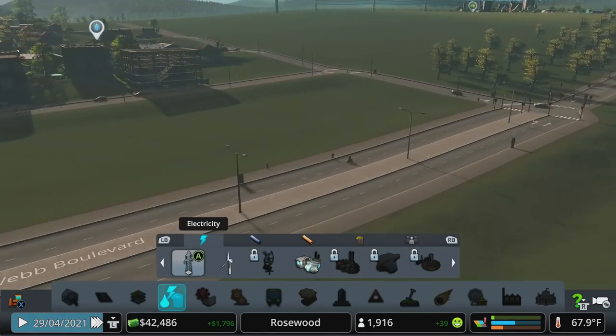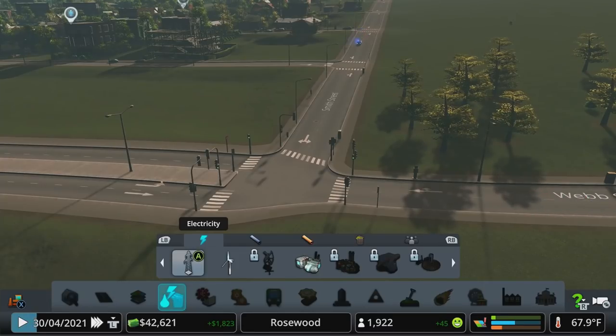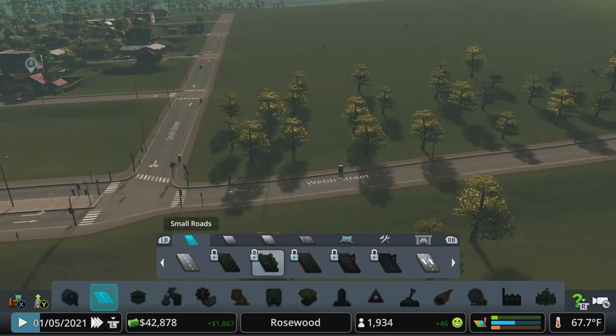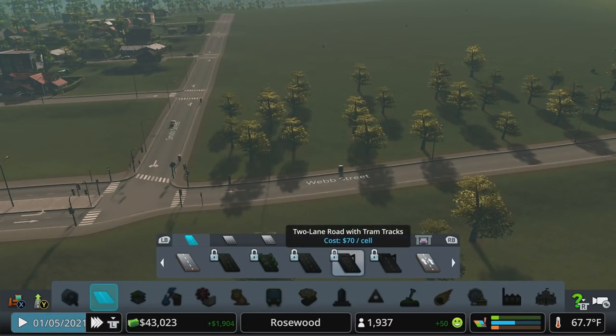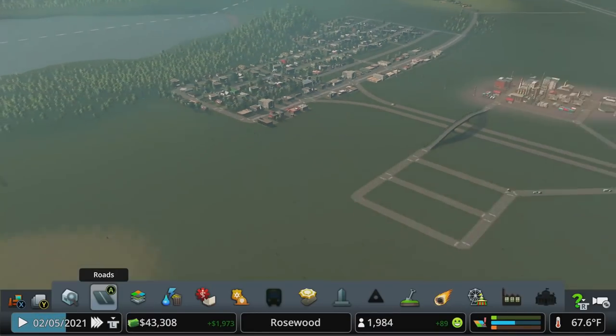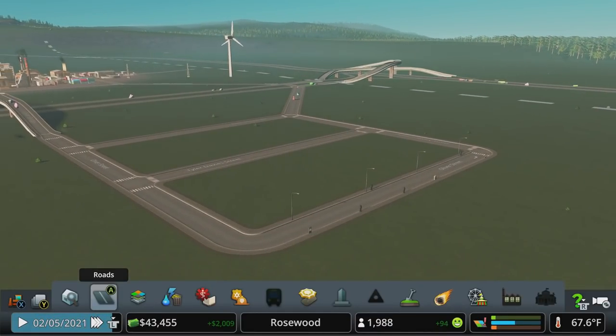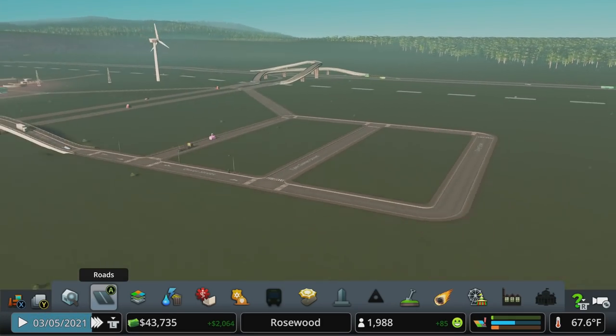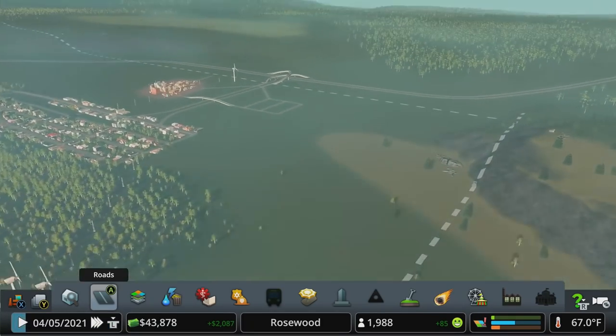We'll have to find a way to kind of turn them here, come to think of it. Can you do a two-lane street with a tram? Oh, you can! Okay, so we'll figure it out. But yeah, this might actually be nice instead of expanding more industry up here — to do kind of a transport hub. Maybe have a university campus up there.